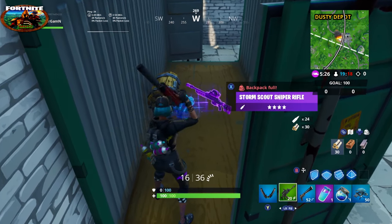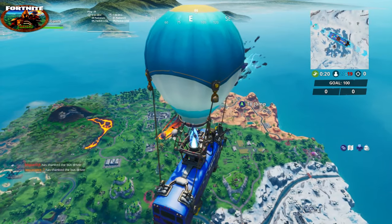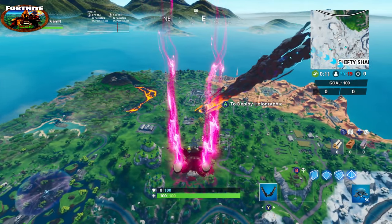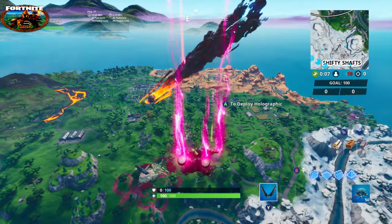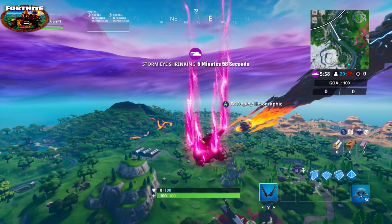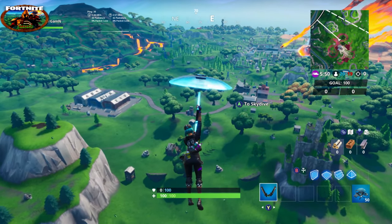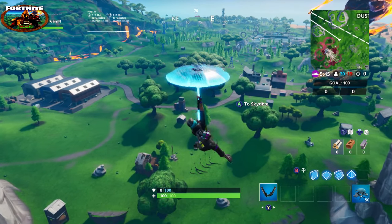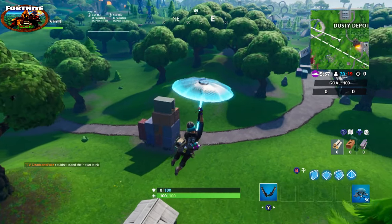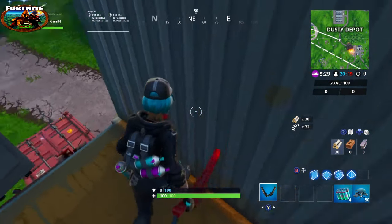Our next container is outside, stacked on top of other containers — this is close to the last location near Dusty Depot. You're going to have to be careful here because you need to land inside the container. There's nothing around it, so make sure your glide pattern is correct — don't overshoot or undershoot it. You can see the window on the side; land right inside the container and pick it up. That is your seventh and final container.